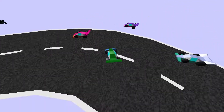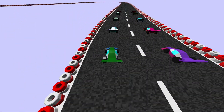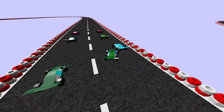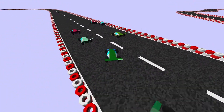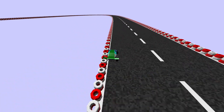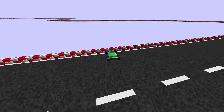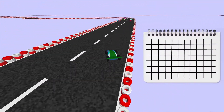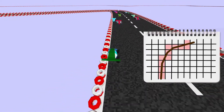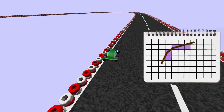At this point I realized that you shouldn't actually be able to cross the track border, so I added a simple tire fence and implemented collisions with it as well. The tracks are quite large and iterating over each border segment to detect collisions is really bad for performance, so I used spatial hashing to speed things up. Basically I have a square grid of tiles and every border segment is stored in all tiles that it intersects — I only need to check collisions in the tiles that intersect the car.